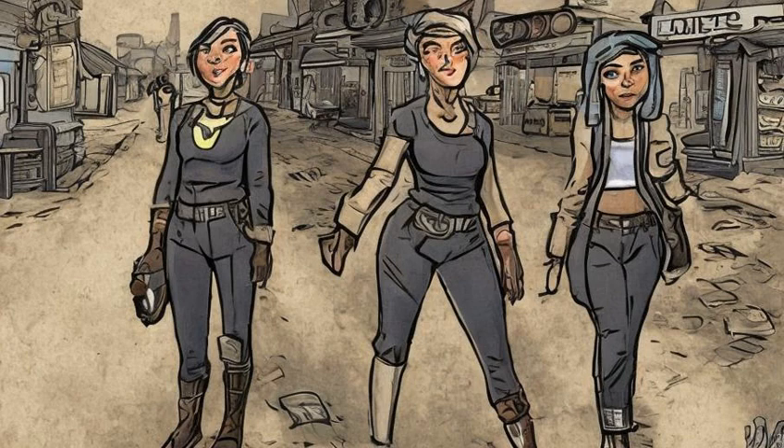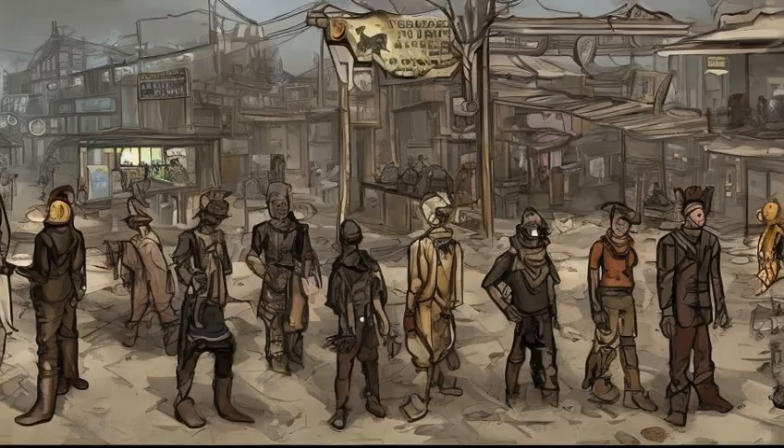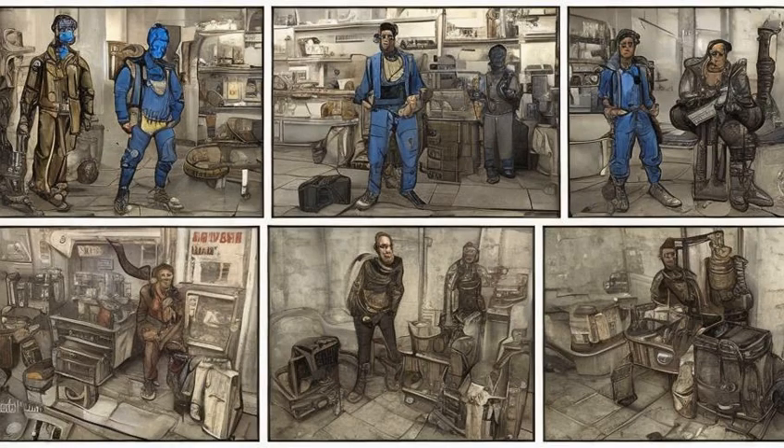Vault-Tec Representative: zero population requirement, General Specialist, Trading Emporium, found in Goodneighbor at the Rexford Hotel, second floor outside an apartment. Tina DeLuca: zero population requirement, General Specialist, Trading Emporium, found in Vault 81 after the Hole in the Wall quest.